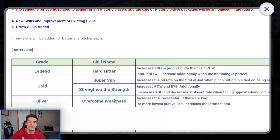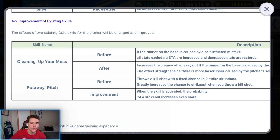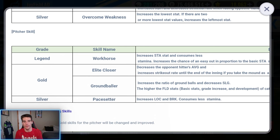Before I go and use premium skill change tickets on these guys, we got some new skills added to the game in the last update. For batters: Hard Hitter (legend), Super Sub and Strength (gold), and Overcome Weakness (silver). For pitchers: Workhorse (new legend skill), Elite Closer and Ground Baller (gold), and Pace Setter (silver). We also got improvements to existing skills — Clean Up Your Mess was apparently buffed, and Put Away Pitch as well. A lot of you guys have been saying Clean Up Your Mess got a big buff. I haven't used any of the new skills yet — we'll test them if we get them. I've heard Workhorse is not that great since it mainly affects stamina.